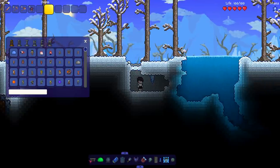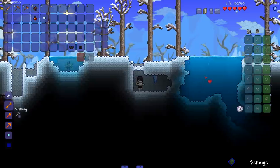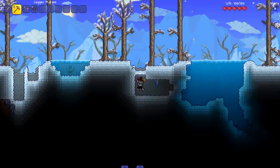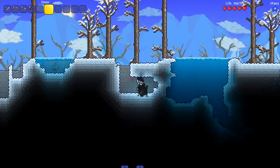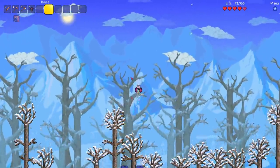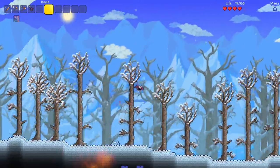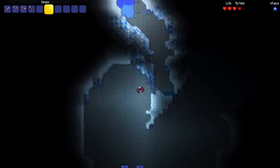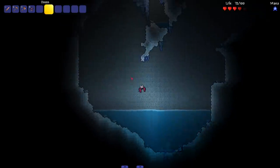Testing the vampire abilities: the increased heart pickup range works — picking up a heart from quite far away. We can also turn into a bat by pressing and holding the racial ability button. In bat form we can fly for a bit, then start gliding. You have to hold the button down — letting go turns you back into a vampire. There's a natural light source around you in bat form, which is also cool.